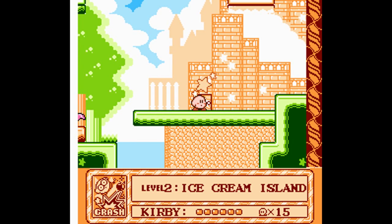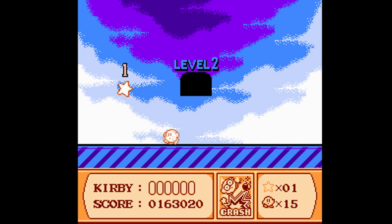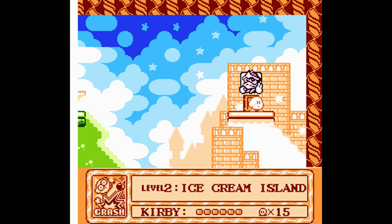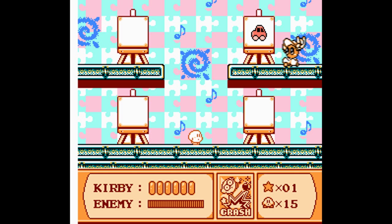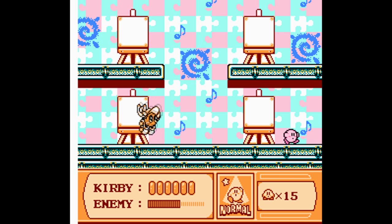Boss time! Warp Zone is now open and we can quickly warp to any previous level. King Dedede's great minion: Paint Roller. He brings things to life. So we shall crash him and bring down his HP. Each time he goes to a new canvas, he generates a new item for us to spit back out. This gives us the Ball power, which is not quite useful in this fight, so we just kind of bounce around like crazy.